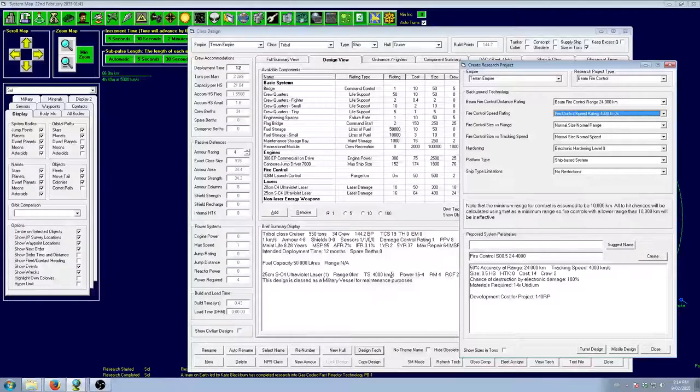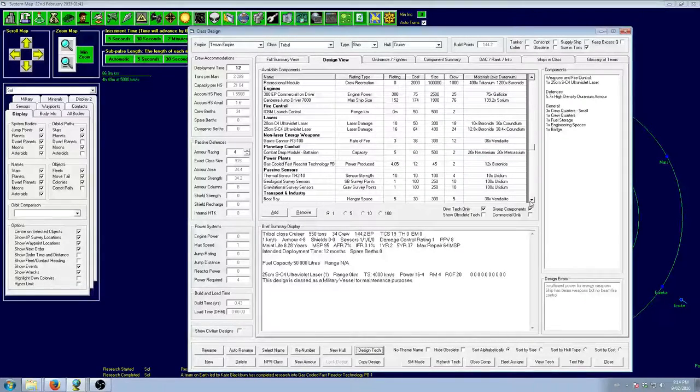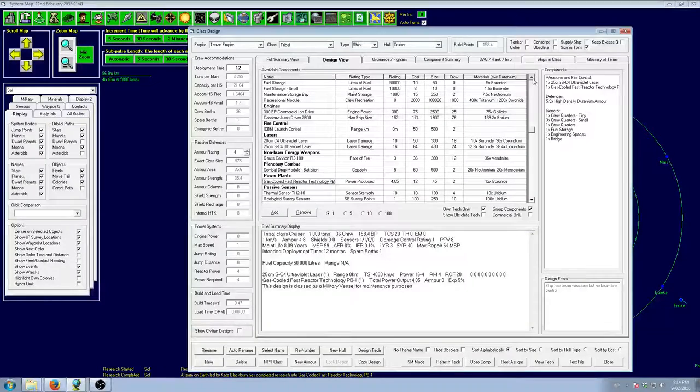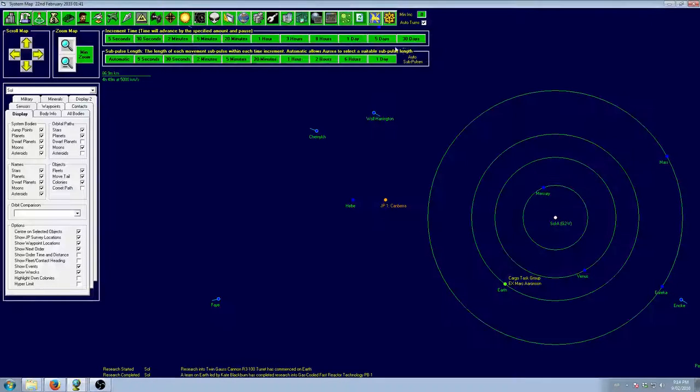The tracking speed — because it's a spinal mount, not a turret mount — is directly related to our movement speed. However, there is a minimum rating based on your highest fire control tech. So because we have 4,000, our base tracking speed is 4,000; even on a stationary ship you'll have a minimum tracking speed. Obviously 4,000 is not going to be very useful, so we definitely want that fire control. We'll get it once we get improved range, because at 24,000 we have a maximum of 96 — just under 200,000 — which we're not happy to run with.